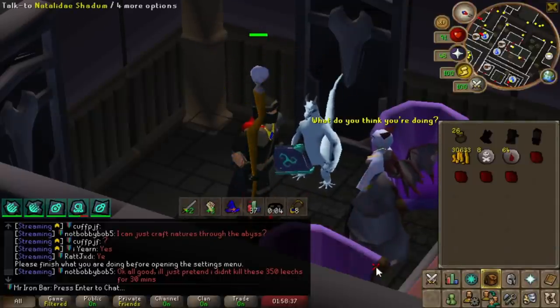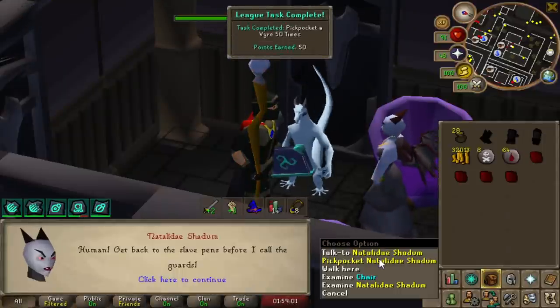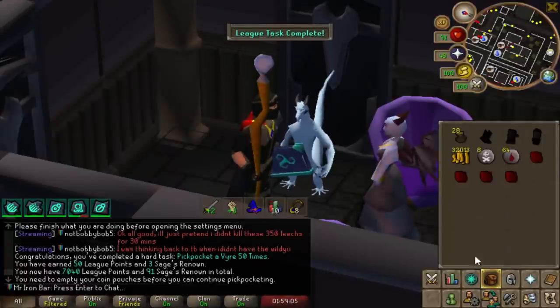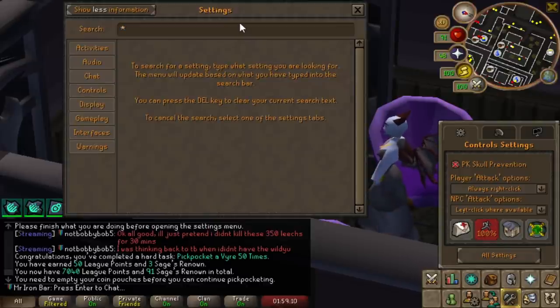You just got to angle it so that you don't have to move your mouse. 50 times done — I'm already done! We only have less than 500 points left, and I think I can get that from just doing some of the Gauntlet tasks, so let's give it a shot.